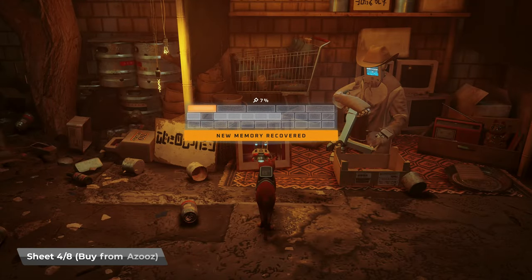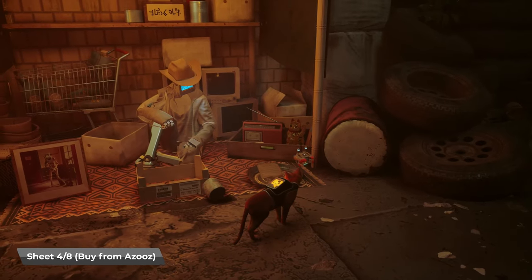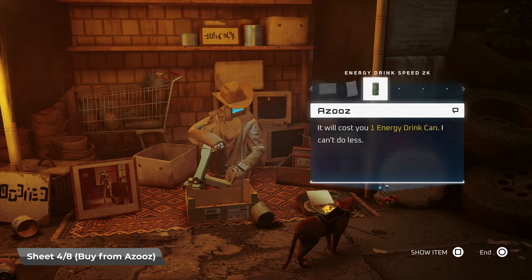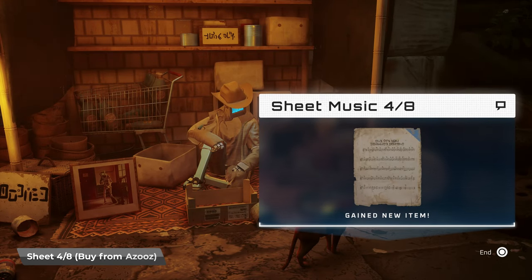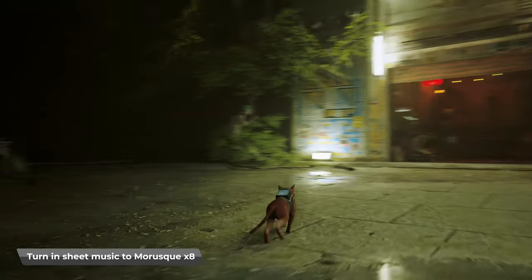The next one is going to be one you buy from a character called Azuz. He is near where you push the basketball for the slam dunk trophy. You need to buy it — it costs one energy drink can. There are four energy drink vending machines, so you just need to find one. You will need four energy drinks ultimately to get the memory that he sells as well.